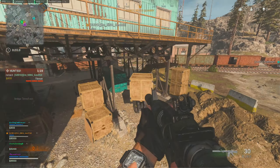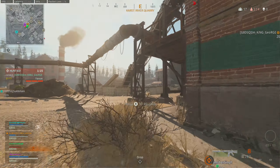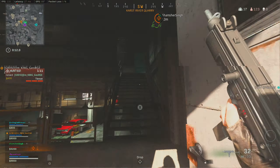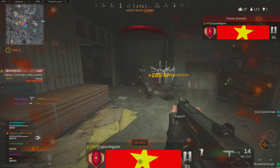We all know that the stats for the attachments for the Cold War guns don't actually match up, but I would never have thought it would be this bad. In this video we're going to take a look at the Bruiser grip underbarrel to see if it actually has any hidden stats.